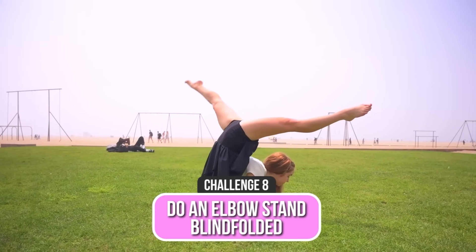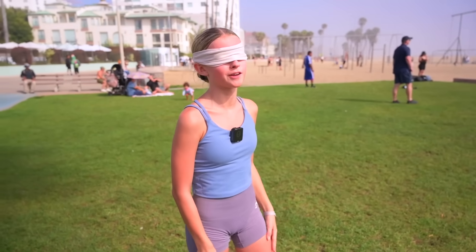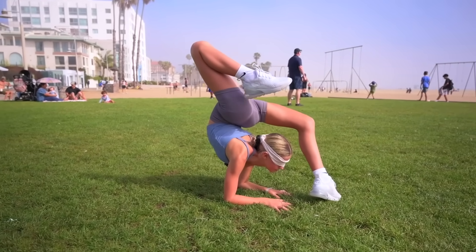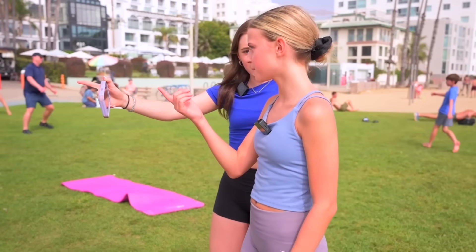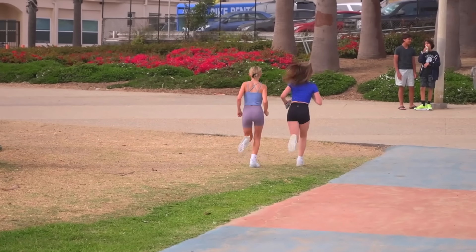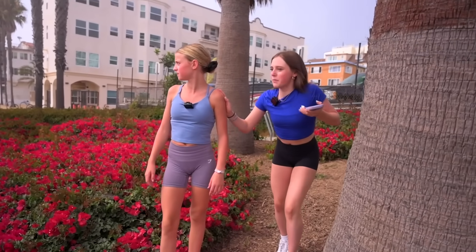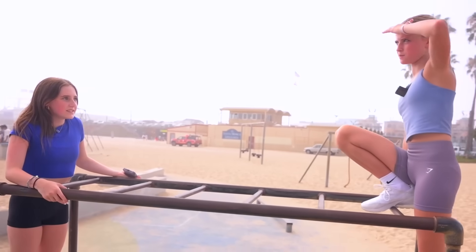For the next challenge, Kinsley must do a blindfolded elbow stand of her choice. Kinsley has never done a blindfolded elbow stand before — she gives it a try and just barely completes it. Anna counts it as a close one and gives the hint: you can see me from the grass square you're at right now. Kinsley and Emmy spot a pink box and think Anna is giving them a clue. Inside the box it says Anna likes to do tricks on bars. They run over to the bars but don't see Anna anywhere.